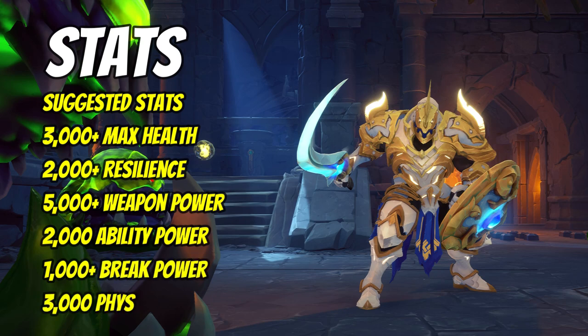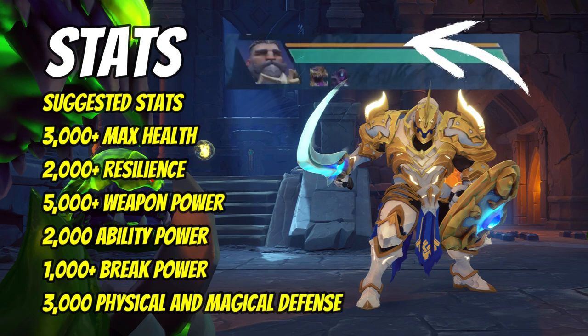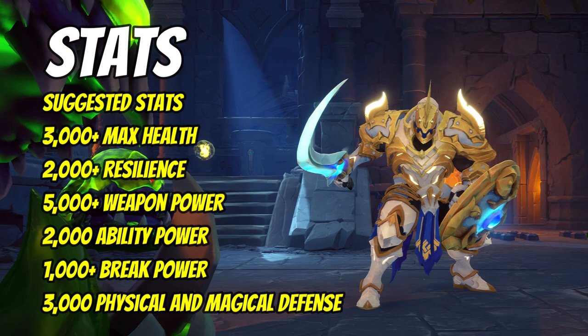Next, you want at least 2000 resilience. This is the amount your resilience bar has — the one located above your health bar — and it's the amount of damage you can receive before issues arise. If you've got a really low resilience bar, your character will become broken and you'll be staggered, knocked about, and take more damage. So you want a good amount of resilience to absorb more damage before reaching those points.